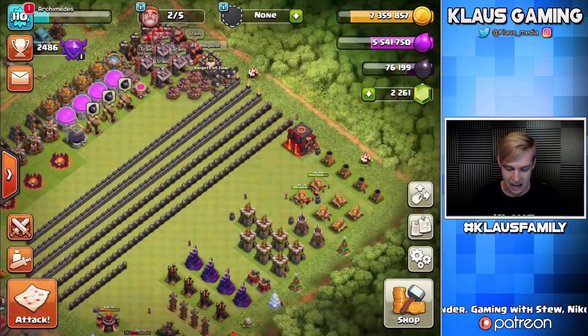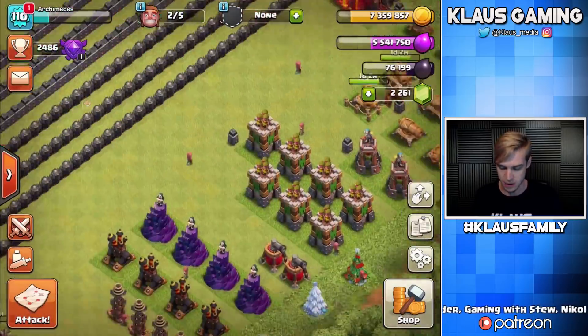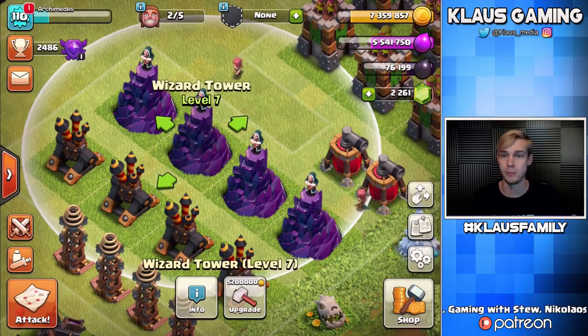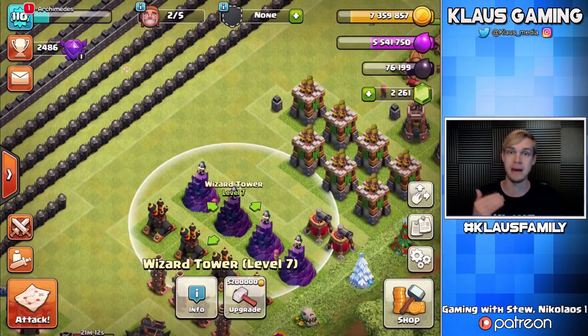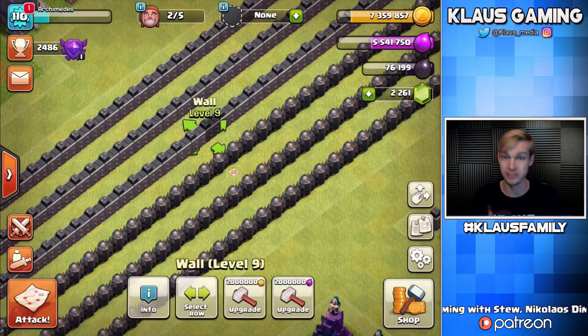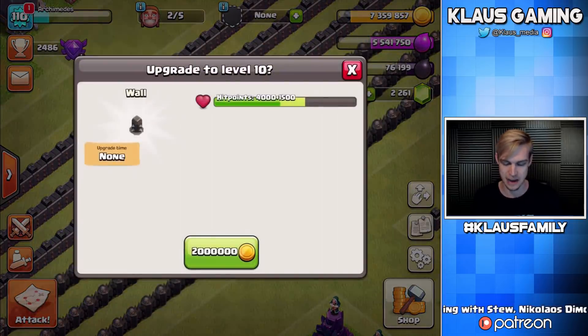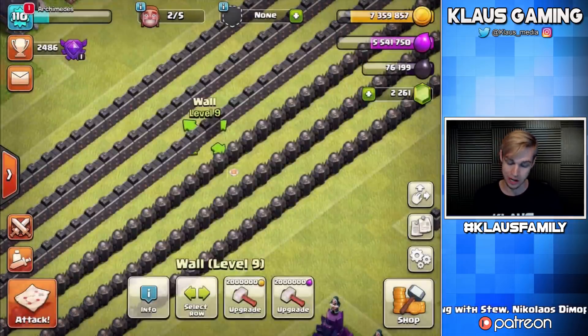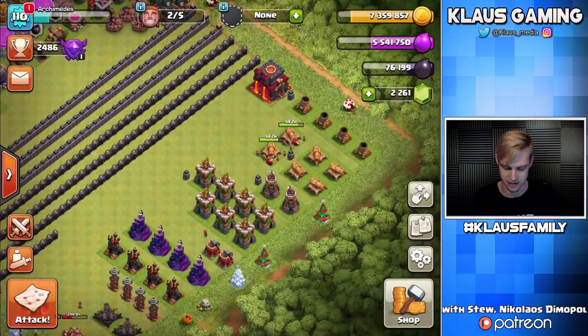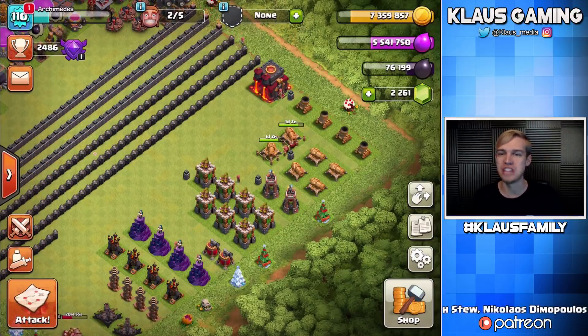Because I'm going to need to catch up my walls to my defenses — like these wizard towers, they're already maxed for Town Hall 9. We're not gonna upgrade any more wizard towers to Town Hall 10 level until these walls are all level 10, because level 10 is max for Town Hall 9. So we're gonna have a lot of work to do, guys, very very soon. And I'm gonna just keep working on defenses because I like it more. So let's upgrade a defense.